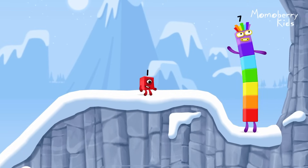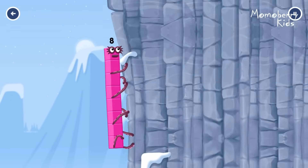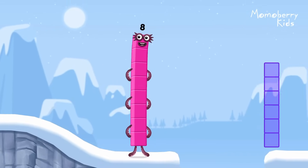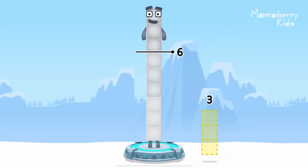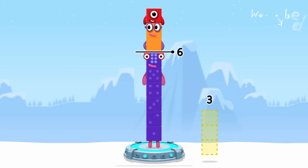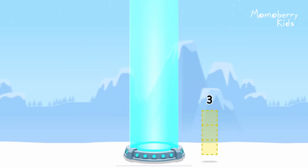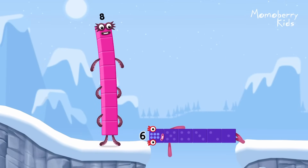How is 1 going to get up there? I am 7. I am 8. Octoblock coming through! Take number blocks away from 9 to leave 6. 6, 1, 2 — correct! 9 minus 1 minus 2 equals 6. 6. Well done!